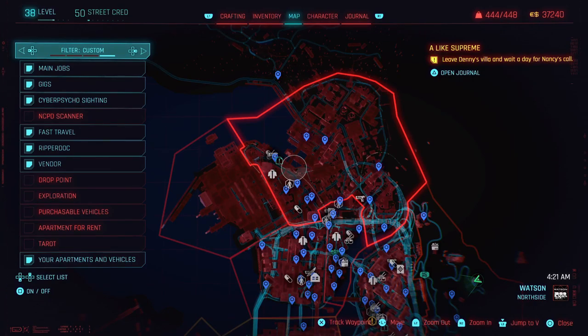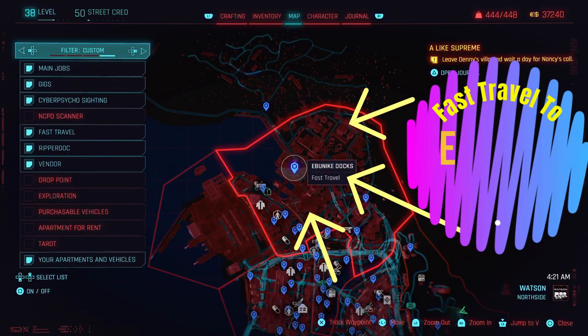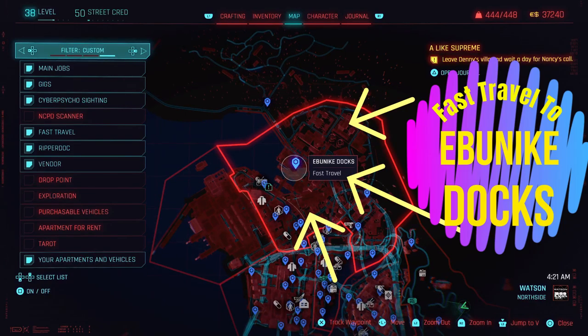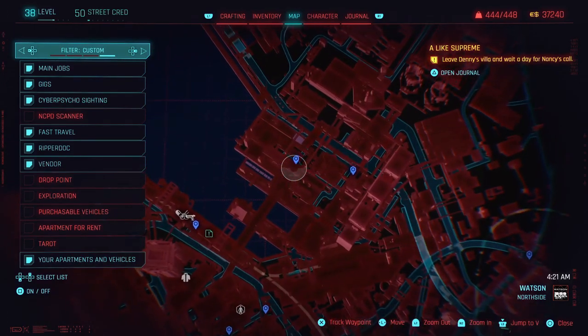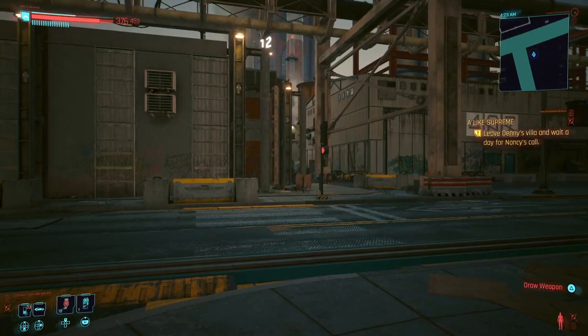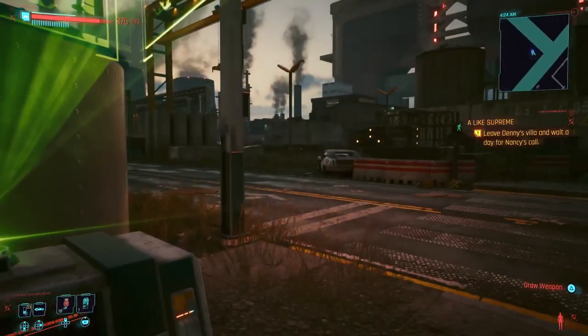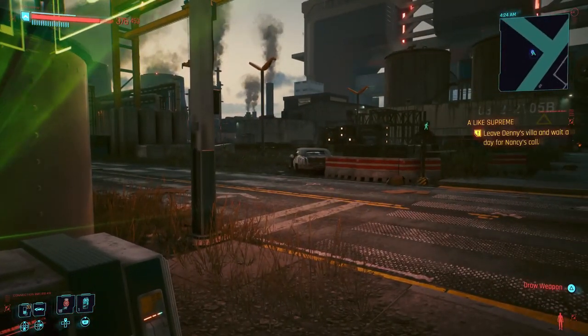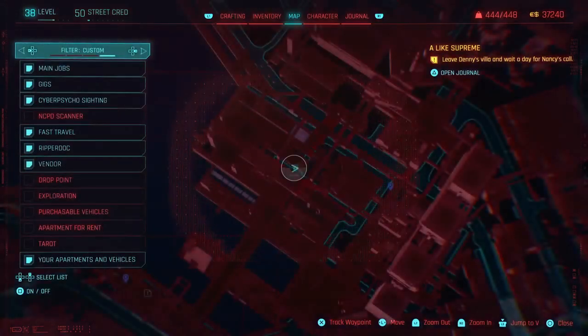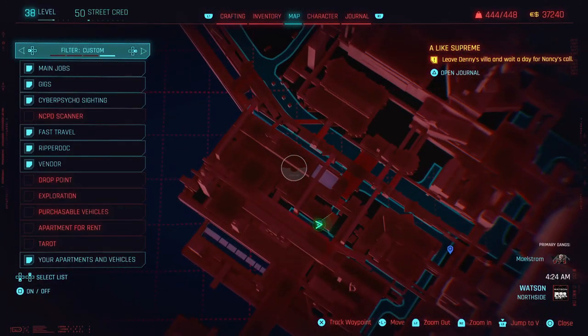The next thing you're going to want to do is fast travel to a location called Ibunik Docks, as shown here on my screen. Once you arrive there, just go ahead and follow my lead step by step. You're essentially trying to get to the exact same location where you confronted Grayson. I went ahead and dropped a reference point to help — feel free to do this too if you think it'll be helpful, but it's not required.